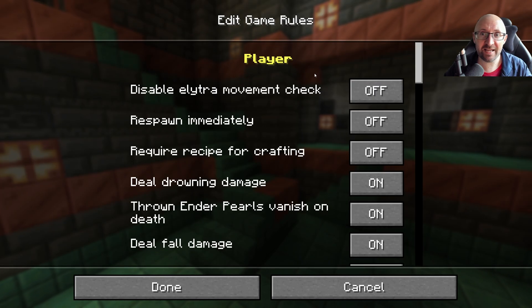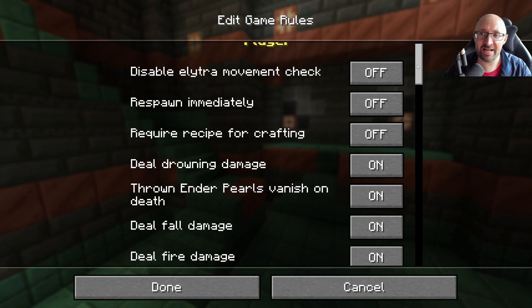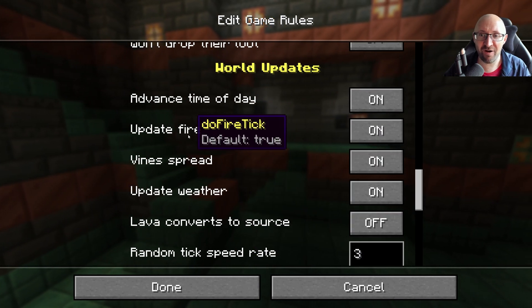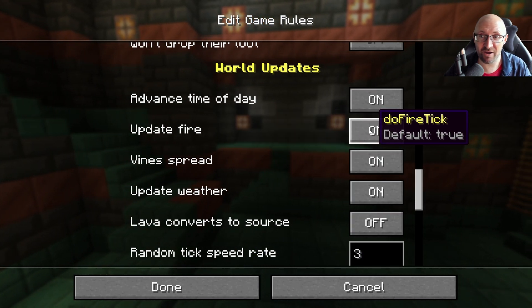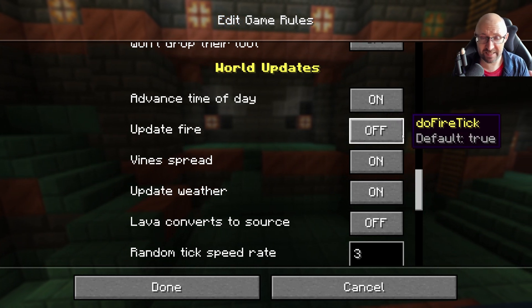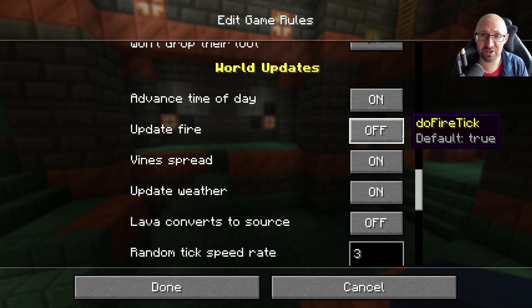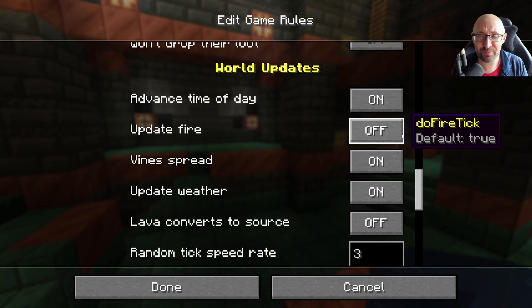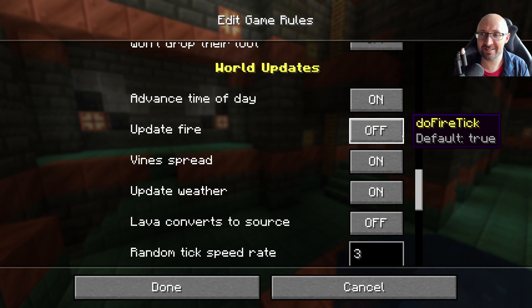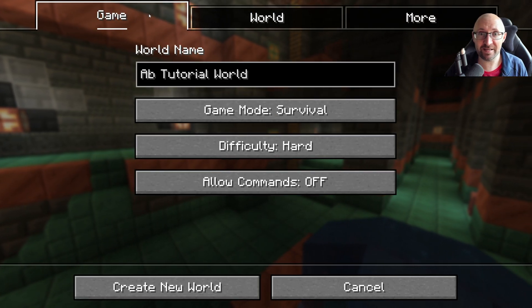Game rules — I am going to quickly look at these. There is one rule that I almost always change when I start a new world. Go down to world updates and here — update fire, and when you type the command it's doFireTick — I always set this to off. If you've built a wooden structure and it gets hit with lightning, with that turned on it will spread and destroy your entire structure. It's super annoying; I find jungles burn down and things like that. It doesn't really add a lot to the game for me, so I turn it off. It also means you can build with wood in the nether. Just click done and that's it.